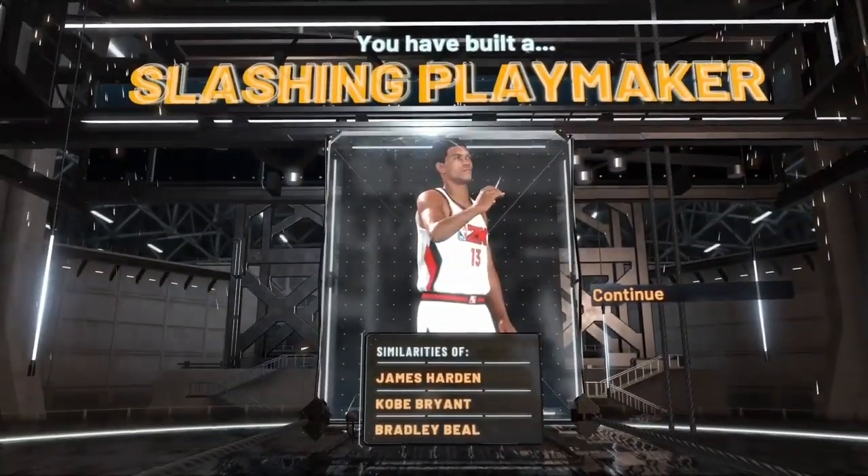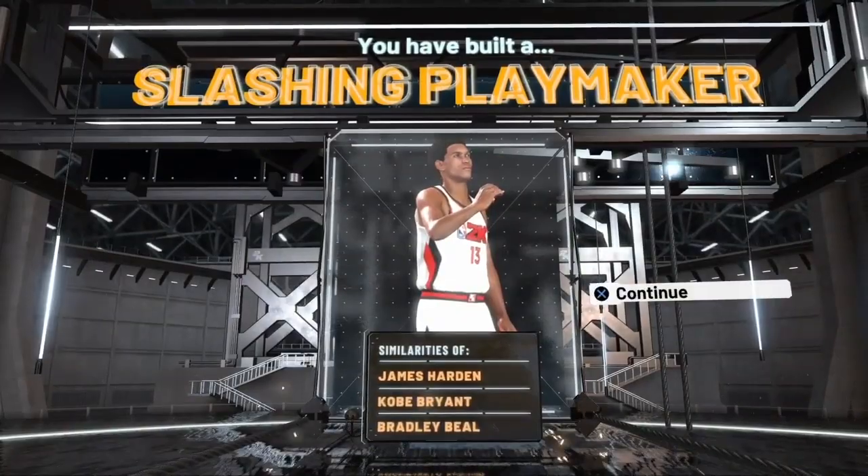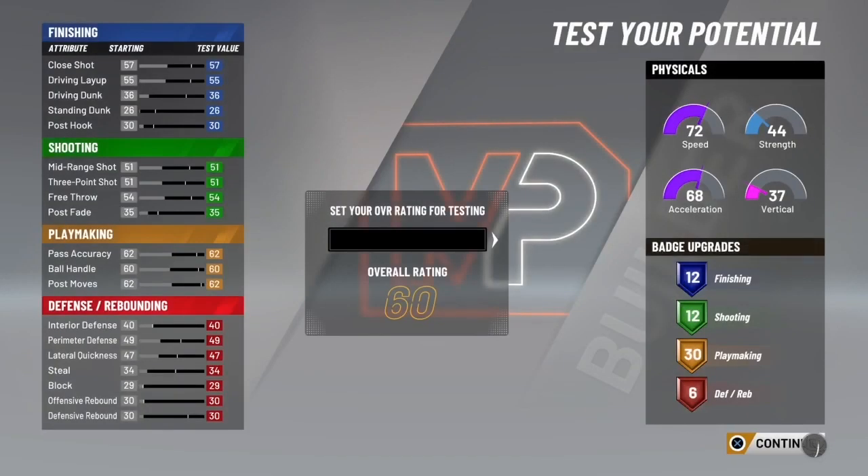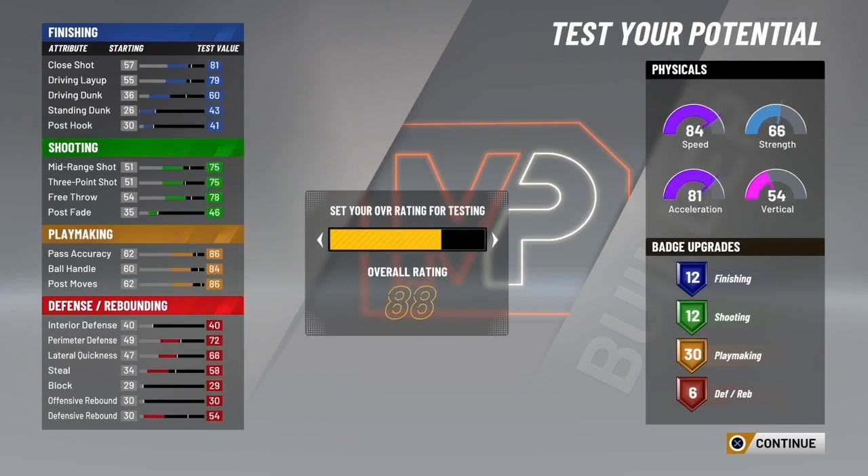I already put y'all on to the build itself and the best badges you can possibly get with this build. For the overall rating, you're gonna be able to start speed boosting at 90 overall — I ain't gonna lie, that's a surprise. 90 overall is very fast; I'm gonna be able to get speed boosting.